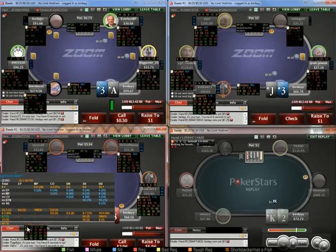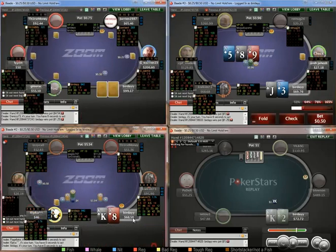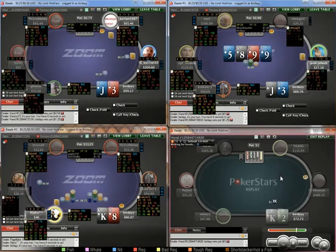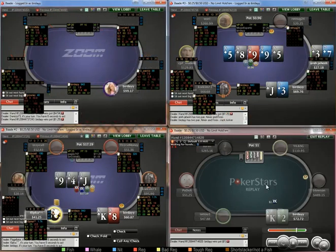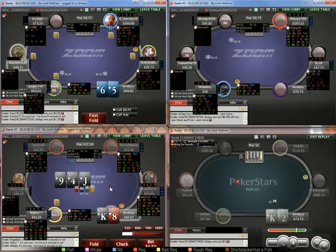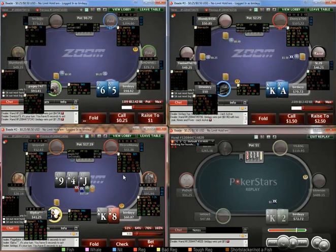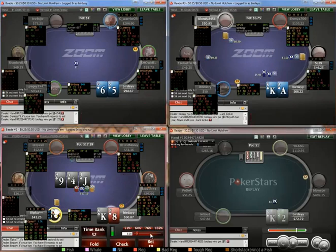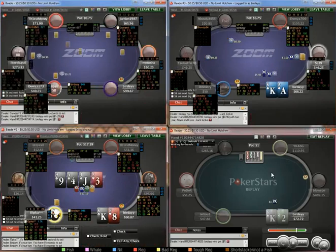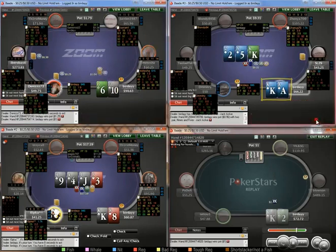So this guy 3-bets 16% button versus big blind, which is on the higher side. I am going to use this hand as a 4-bet. Different people construct their ranges differently in this scenario — I do use some kings. Interesting board. It's whether we want to c-bet or not. With the king of spades it's actually okay to check back. Flop the effective nuts table 2, so I'm just going to go bet, bet, jam.